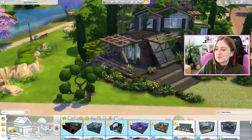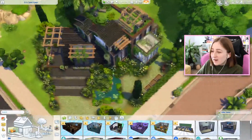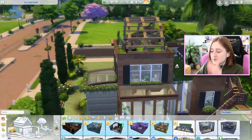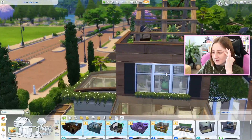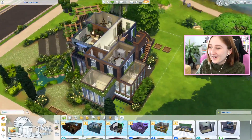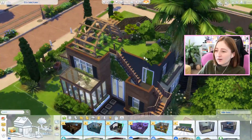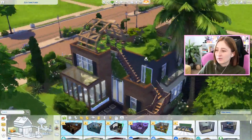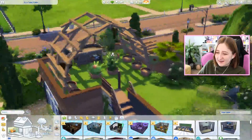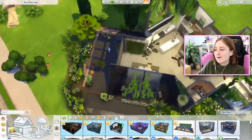They're using a ton of debug items to make this work, but it looks so good. The upstairs level they turned into a garden space outdoors — I think it's so cool to have a rooftop garden like this, with signs and plants. I was so impressed by that. They also made this amazing little dining room, and when I saw the flooring I was like, 'What is that? We don't have that in the game.'